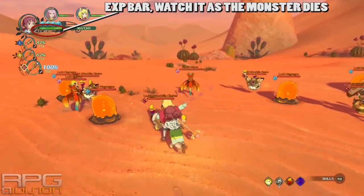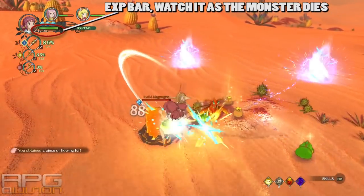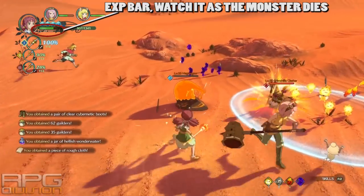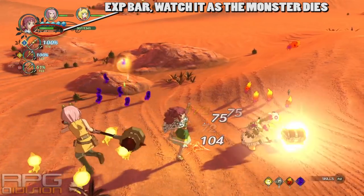Despite what your girl says, in this game size doesn't matter. Try to fight enemies that are a couple of levels above you. Don't fight red enemies because they will be tougher to kill and will not give you any additional EXP — from what I've seen, I believe they give you even less experience than usual. So stick to white and orange monsters.